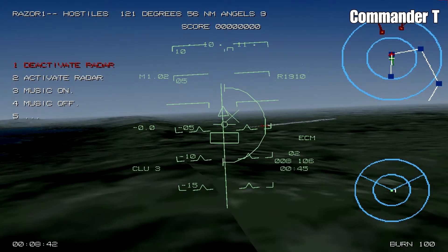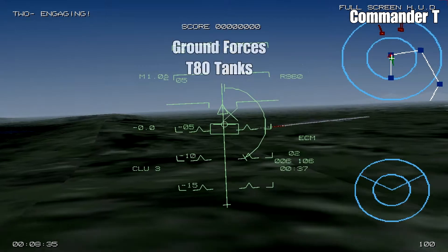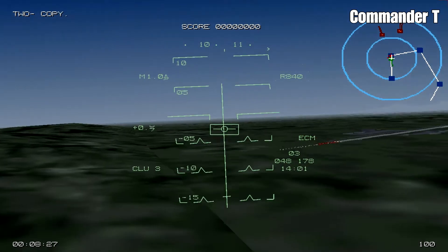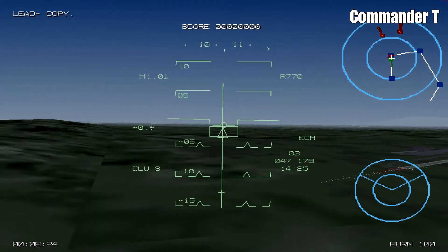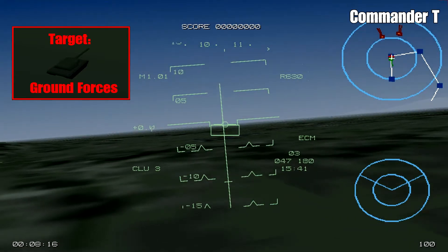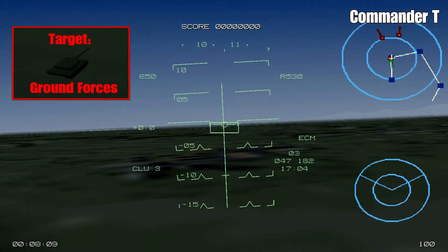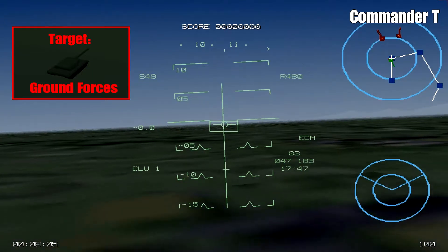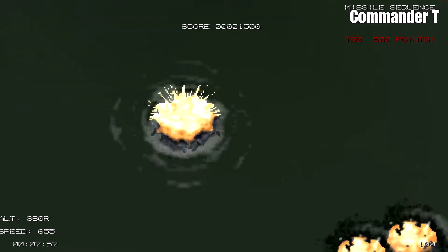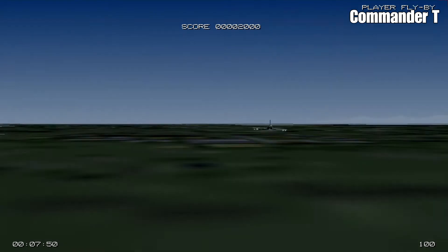I'm going to tell my wingman to engage the fighters and keep them off my back. I've got our cluster bombs selected now. You can see in the mini-map there are red crosses — that's where the enemy forces are. So I need to just spot them. There they are, just there. Bombs away. We've got some T-80 tanks. Fantastic — we've done what we needed to do.